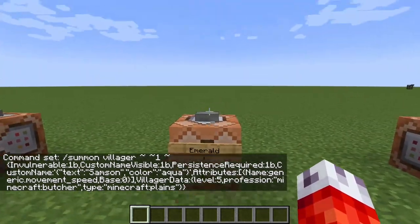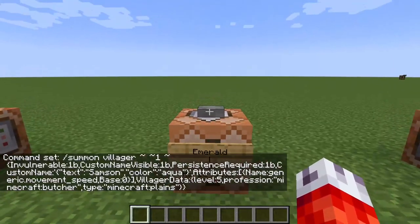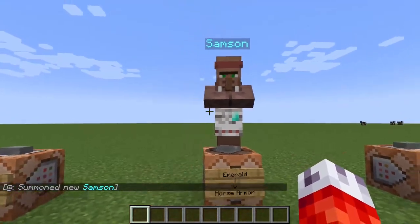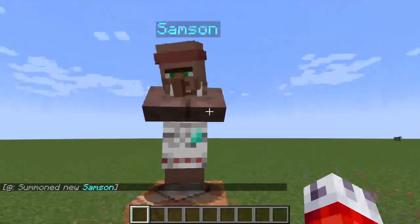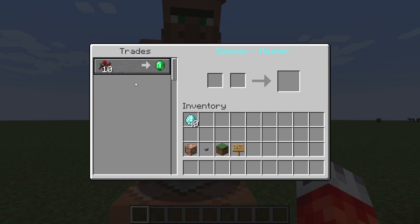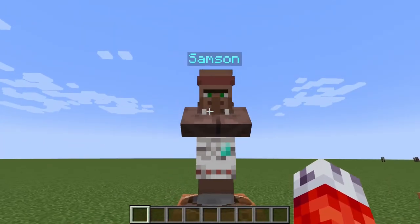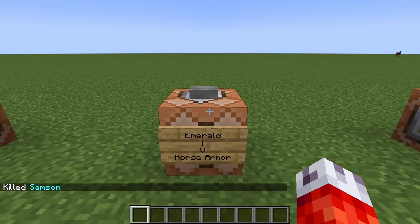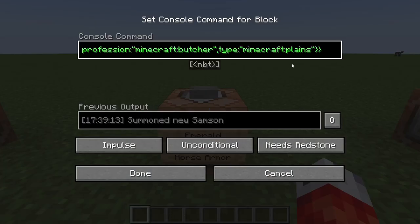Now we've defined all the VillagerData we need to start setting up trades. If we spawn our boy Samson, you can see he has the little diamond tool because he's level 5, he's from the plains biome so his clothing looks standard, and he's wearing the butcher's apron and headband. Right-clicking him shows he has one butcher trade: 10 sweet berries for one emerald. Not a bad trade at all — well done Samson.